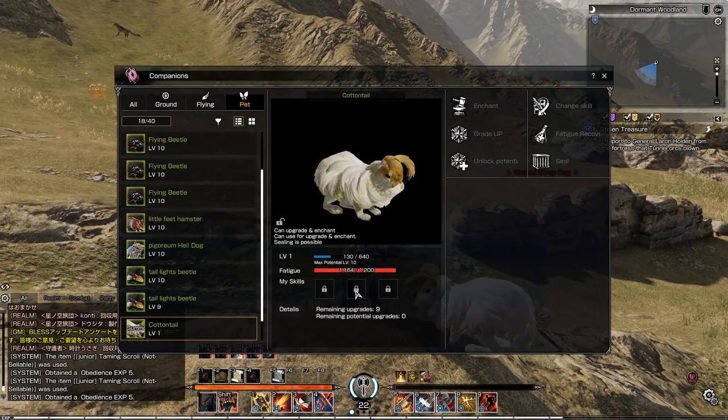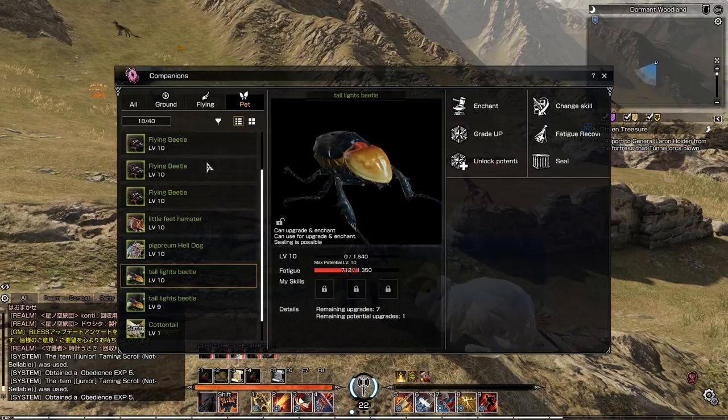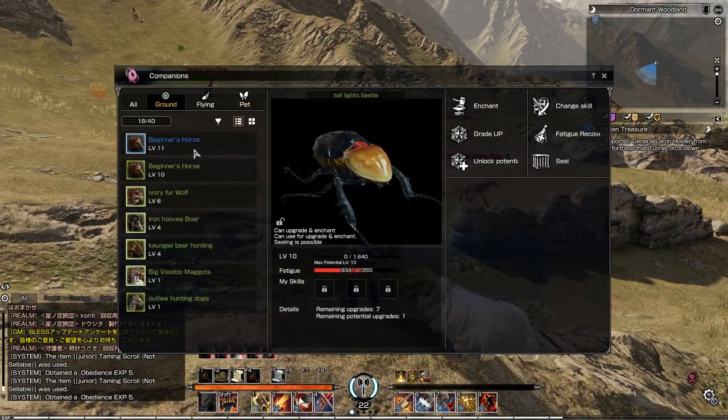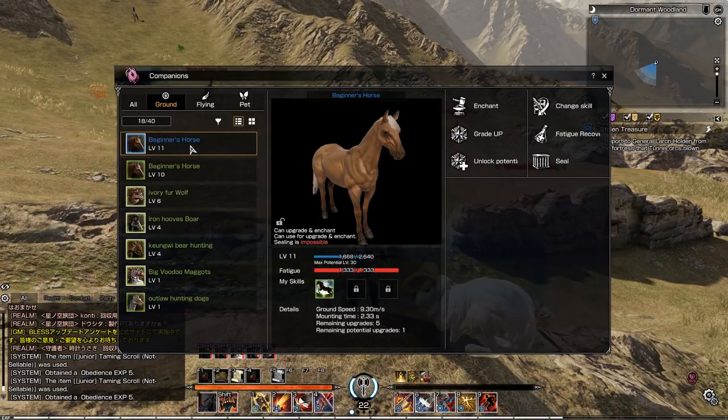When this experience goes up all the way to 640, it'll level up to level two, resetting its fatigue as well. So all you have to do is have a pet out to get experience for them to look into upgrades. When a pet reaches level 10, it'll have the ability to upgrade to a blue pet. The advantages of having blue pets — and further than blue, there's actually Epic as well — is they'll have abilities attached to them.